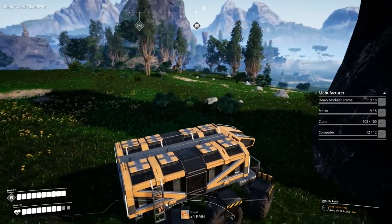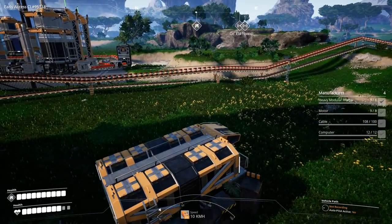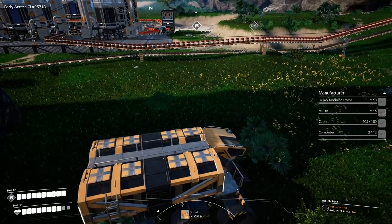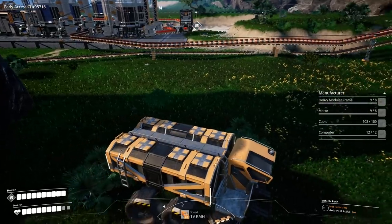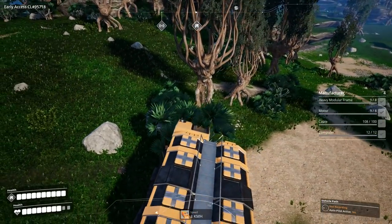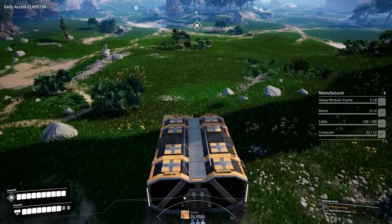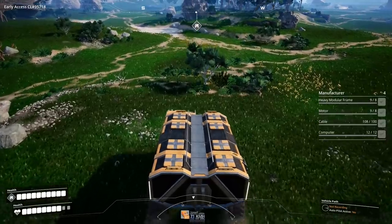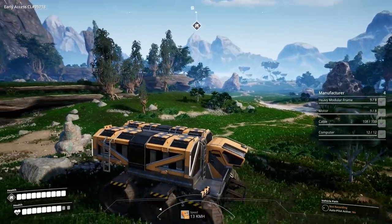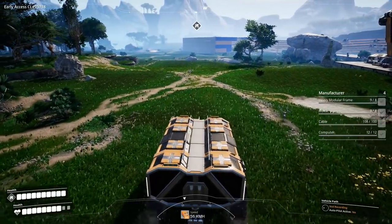We're going to do a little bit of exploring because I just kind of want to head off into some other directions and see what's around. What am I stuck on? That little tree right there — is that really what I'm stuck on? Does the tractor plow through trees and the truck doesn't? I'm thoroughly confused as to why it won't go through that. Maybe this big guy is not the best. Let's drive it around for a minute or two.